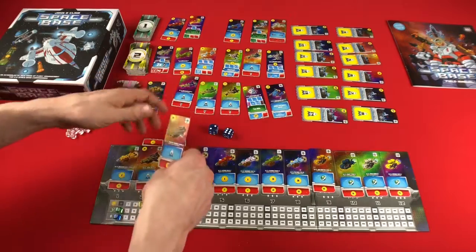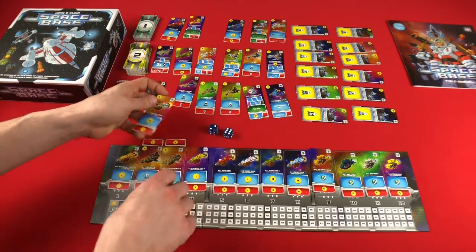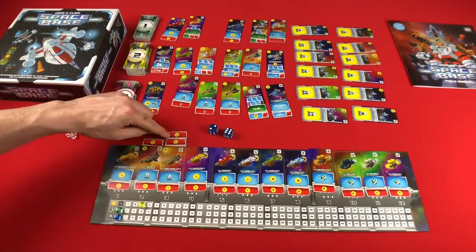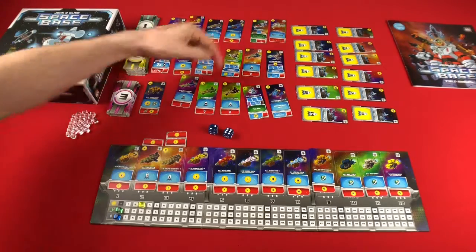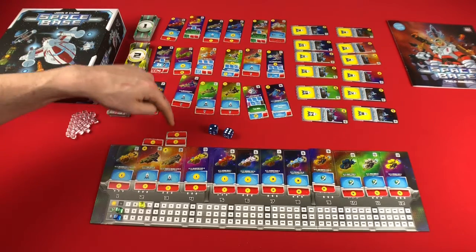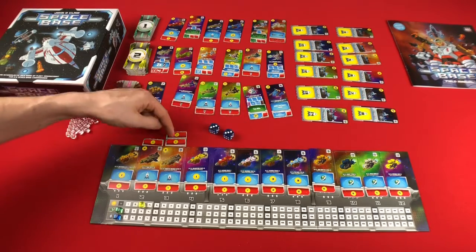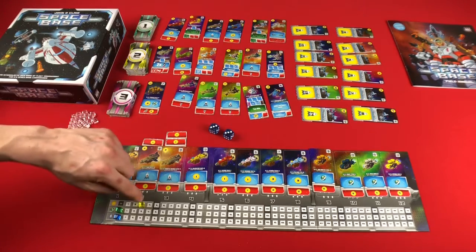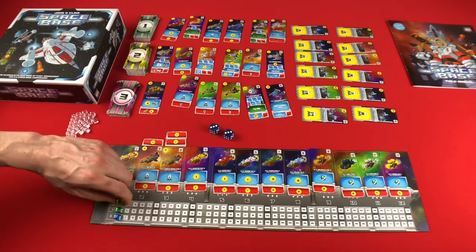Whenever you buy anything, it does the exact same thing. So I would take this card, flip it upside down, and now they stack. So if your opponent on their turn rolls a three, you're going to get two money. And if they rolled a three and a three, you would do it twice — you'd get four money. Whenever you buy something, even if you didn't spend all your money, it all goes away. You don't get to carry any over.